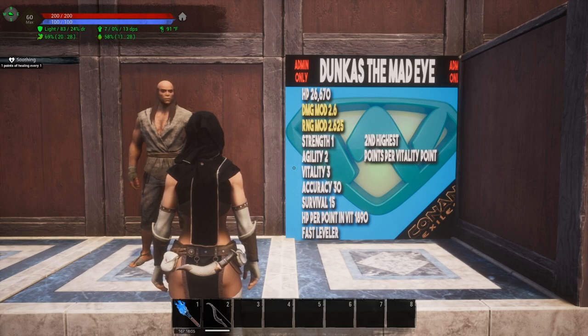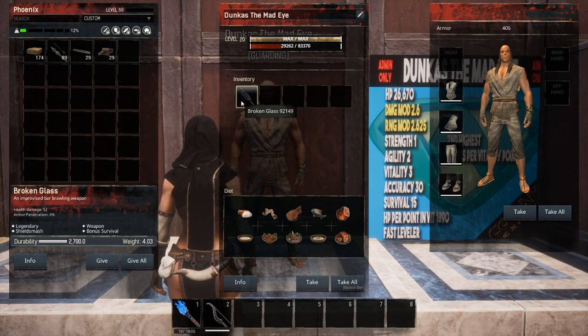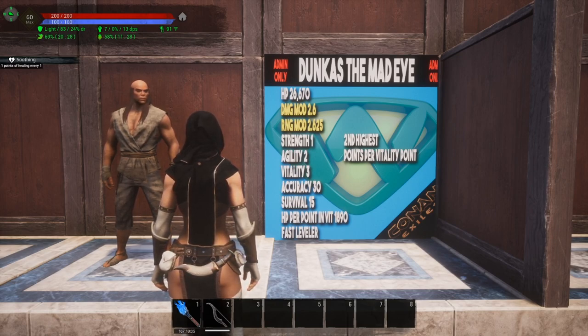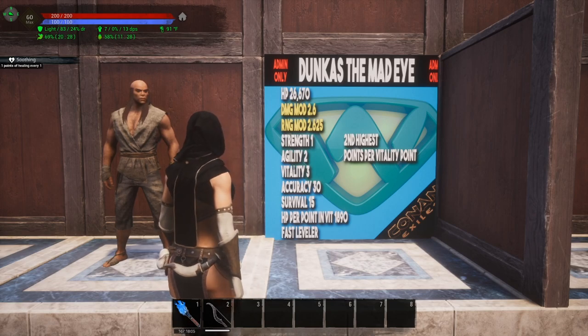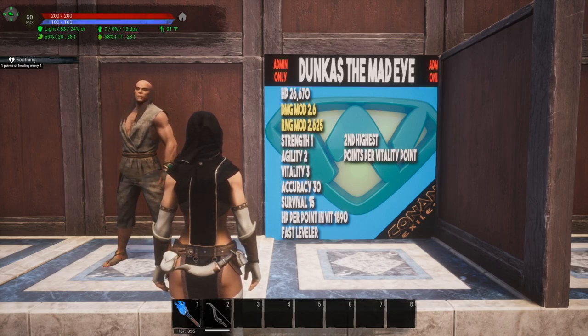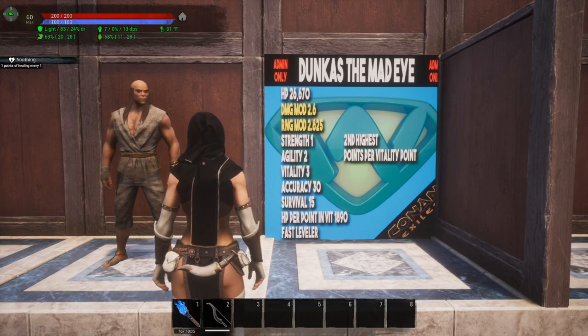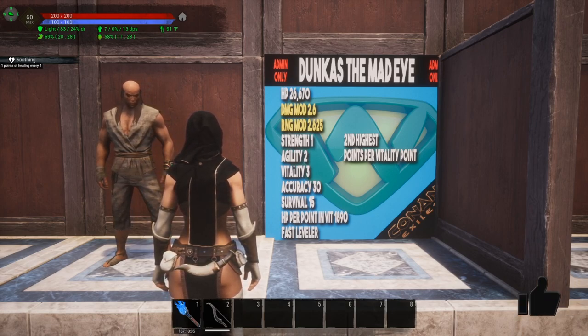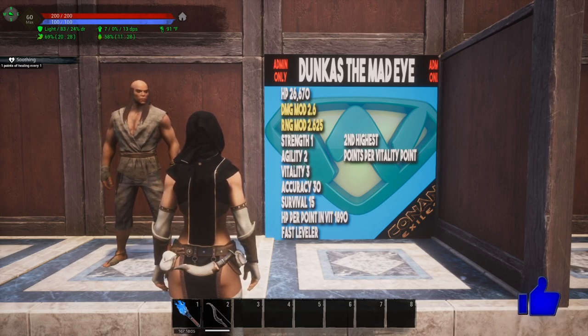Moving on to Dunkus the Mad Eye — this is the guy that you get the broken glass from. In fact, he comes out of the box with the broken glass, which is pretty cool. Remember, these are all admin only. His hit points are 26,670. His damage modifier is 2.6, range modifier of 2.625. Strength of 1, agility of 2, vitality of 3, accuracy of 30, survival of 15. His hit points per point in vitality is 1,890, and he is a fast leveler. Dunkus the Mad Eye has the second highest HP per point in vitality out of everything I'm going to show you.